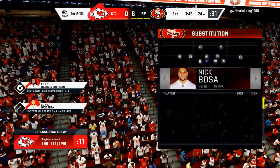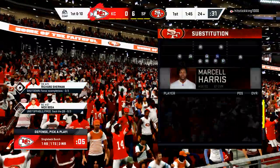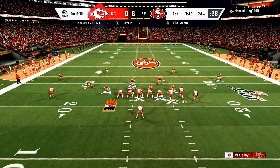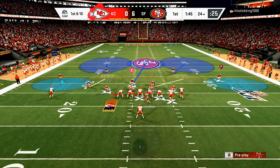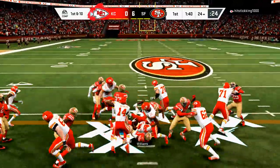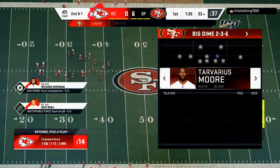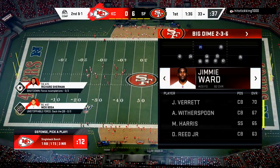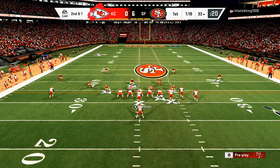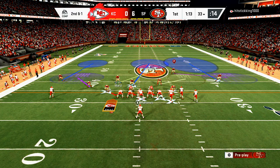Trying out this new defense with the Niners. If you know anything about them, they have really good defensive linemen — a really good front four. I'm going to come out in a standard Tampa 2. You've also got Fred Warner, who has the zone hawk or zoned out ability at linebacker, so that's really effective. My primary defense that I'm going to sit in is the dime 2-3-6, running a lot of cover 2 and cover 3.